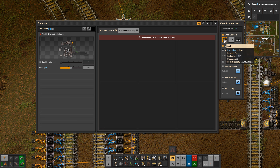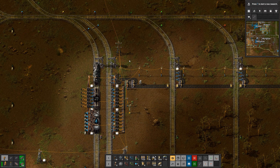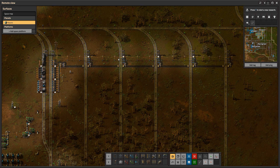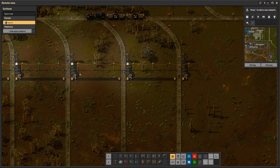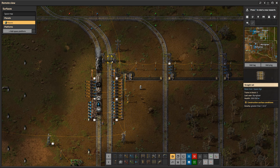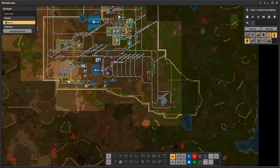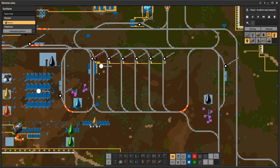The chest is connected into the circuit network to three different entities, and it is allowing its contents — the coal — to be read. Then at the train stop, I set up another circuit network connection to enable or disable it based on a condition. The condition checks for the coal count in that connected chest, which right now has 332 coal.